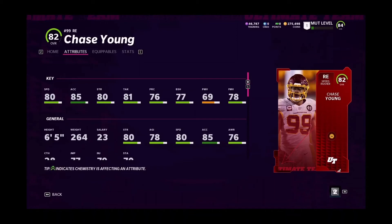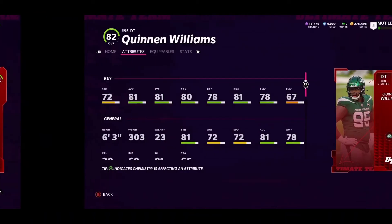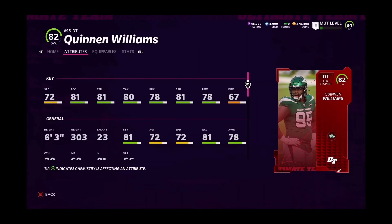Then we have Quinnen Williams at defensive tackle. He's not too fast but still pretty decent as an 82 overall — 72 speed, 81 acceleration, 81 strength, 80 tackle, 78 play recognition, 81 block shed, 78 power move, and 6'7" finesse move.